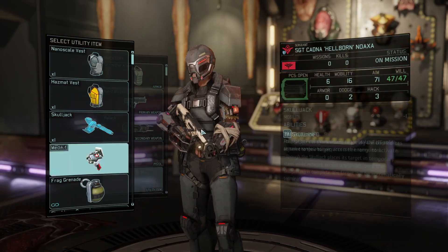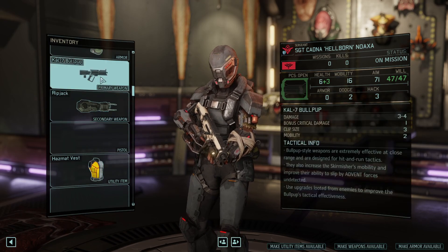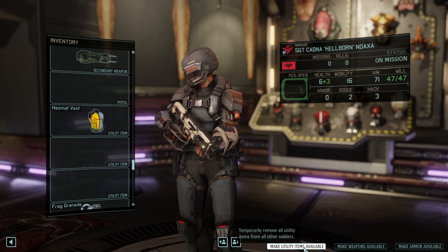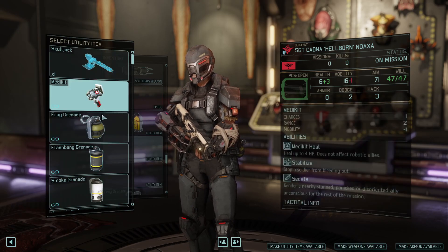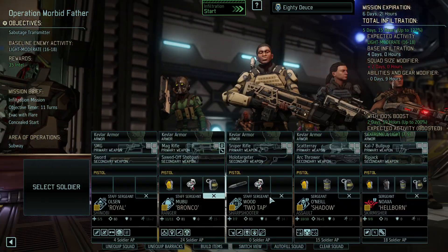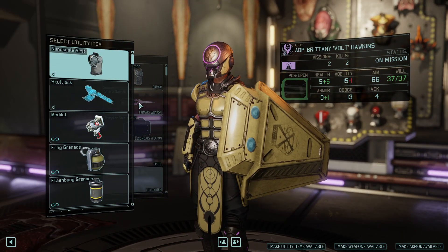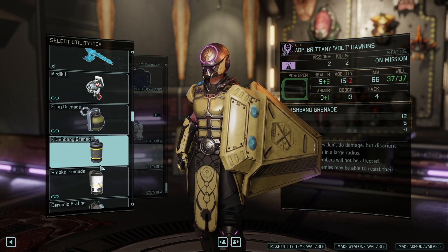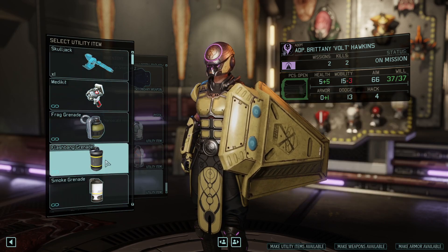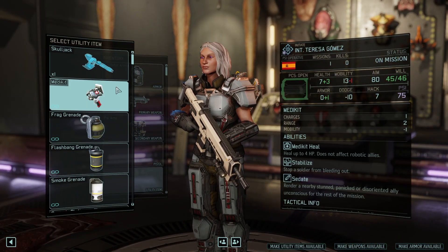You are the Skirmisher. Let's give you this. I don't have anything other than the bullpup, and I haven't made the better Skirmisher armor yet — I don't think I have the funds to make it, so I'm not going to worry about it. Give you plating and a flashbang. Templar does have good armor and a good shield. Give you maybe a flash. My PSYOP is slow, so I don't want to give her too much.